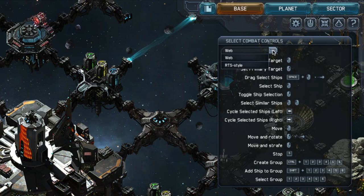At the top of the window there is a drop-down that allows you to choose between two different control schemes. There are many similarities between the two, but a few key differences.